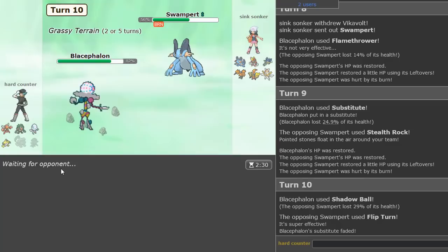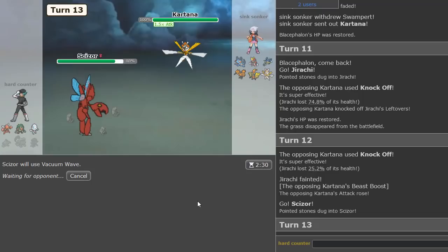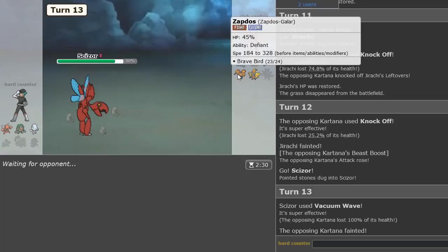He Flip Turns out, and Kartana's in — Kartana, of course, being a threat as always. I'm going to go Scizor and knock this out. Hopefully he stays in — please stay in! And yes! Kartana gone!